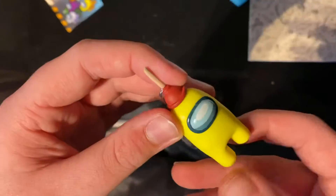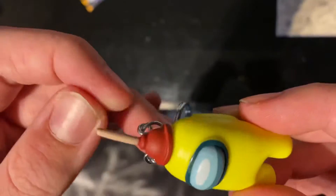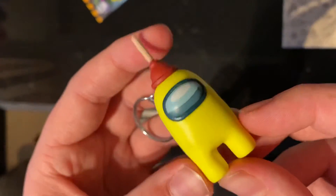Oh, it's the plunger guy! I love him, he's so cool. Look, he's got a little plunger on his head and his keychain hook goes around your keys. I love Mogus. Thanks for watching this epic video.